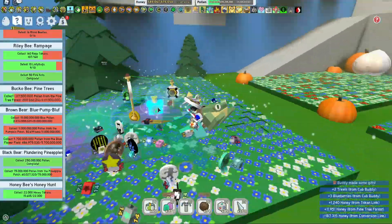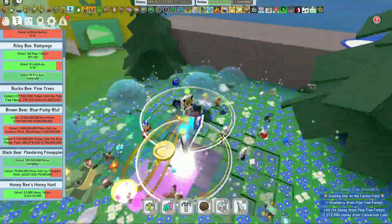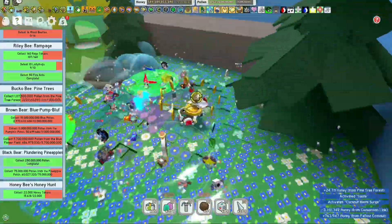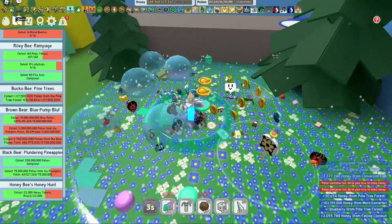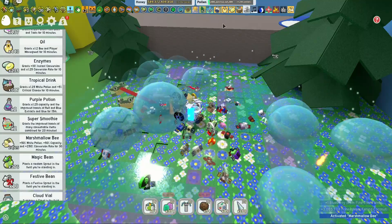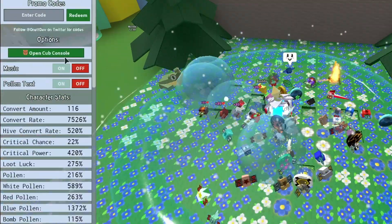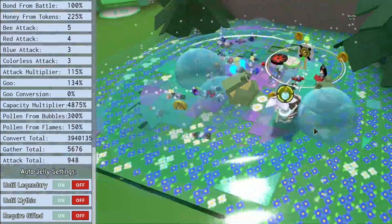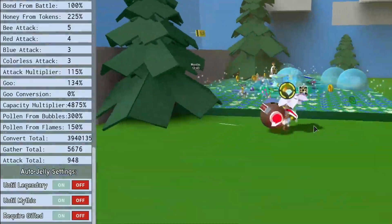We only need 1.7 billion — sorry, not million. When you're a little bit pro the numbers keep going up. I've got a boost now. If you use the marshmallow bee for 50% capacity and you've got your diamond mask, your capacity is going to be through the roof. Let's check: capacity multiplier 4,875 percent — that is amazing! I've also got the biggest backpack, so times are good.